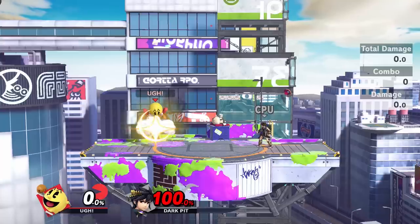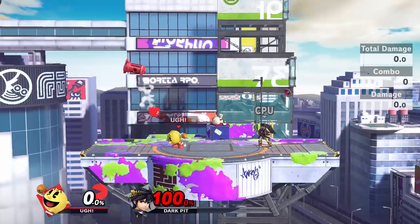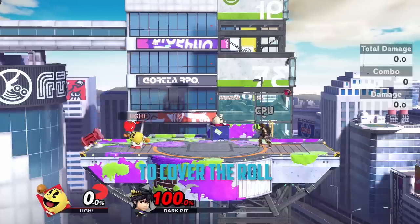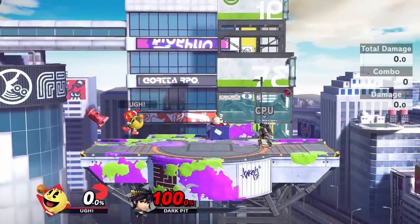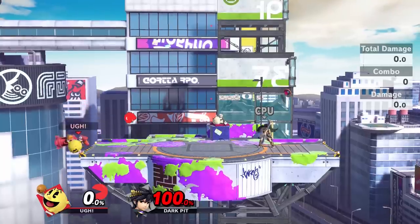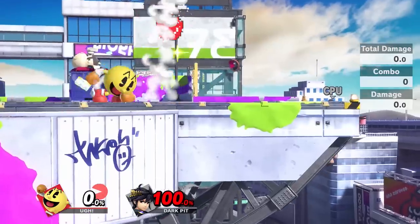These last two traps are really strong ledge traps that when pulled off properly cover every single option at ledge. To do the first one, position hydrant at about reel distance from the ledge. Run off, back air it, and throw apple at hydrant, recatch apple with fair, and Z-drop it at about this position. At this point, you've covered all of your opponent's ledge options apart from them simply waiting on ledge. To fix this, go for a ledge trump. This can be a bit difficult to time and is easily the hardest part of the setup, but if you pull it off, your opponent will be launched into hydrant.